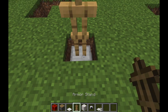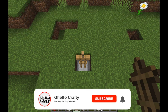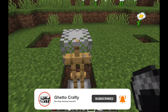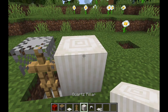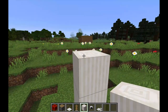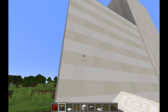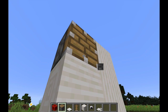Let me do the process again. There we go. We have successfully placed the helmet and now we will choose the quartz pillar. Now place a block like this and then take the piston and place it facing downwards like I am doing right now.